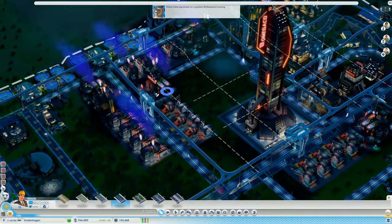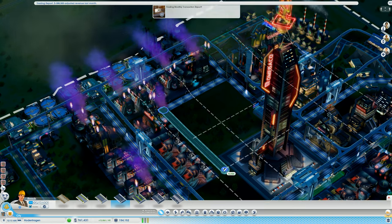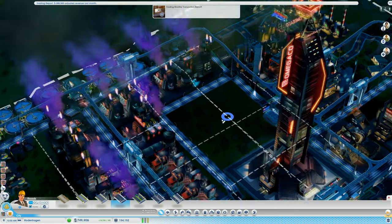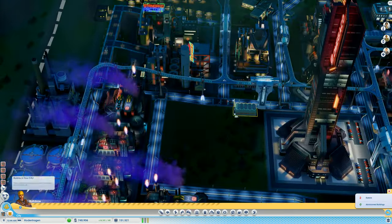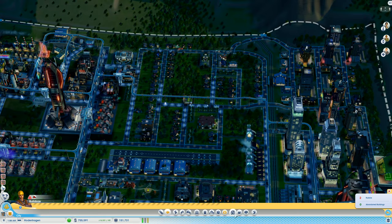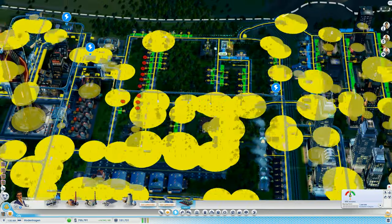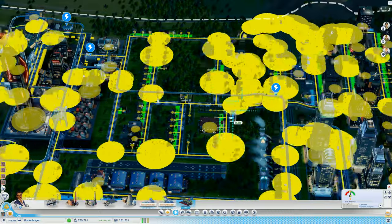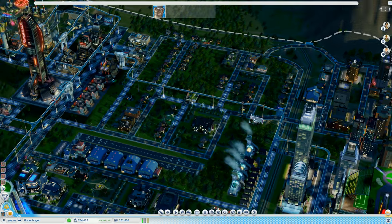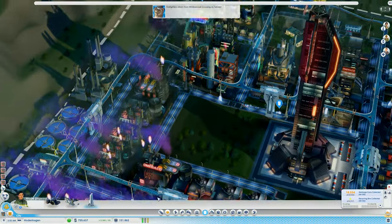I had a wonderful nap. I like to nap whenever I have a chance - I feel horrible when I don't get one. Oh look, I can build the road in between here - that's kind of neat. Can I connect them? Yes I can! Look at that additional space. There's a Nissan Leaf charging station - let me move that over here. All right, ground scrubber - before I forget about it again.